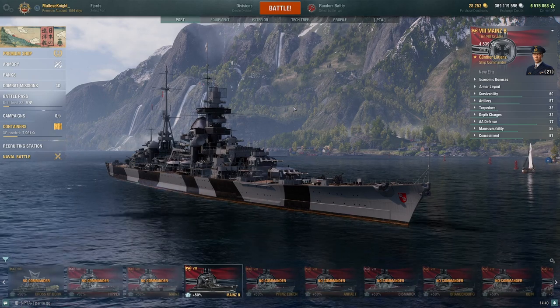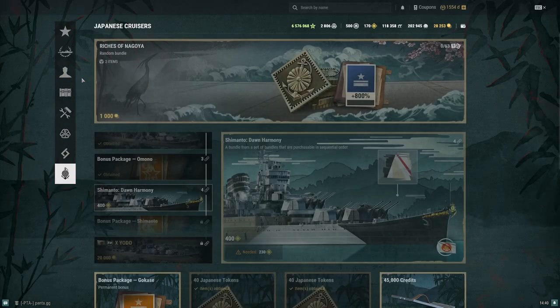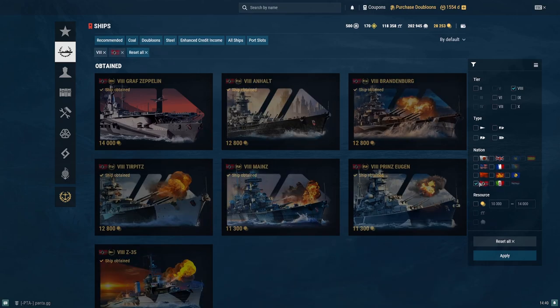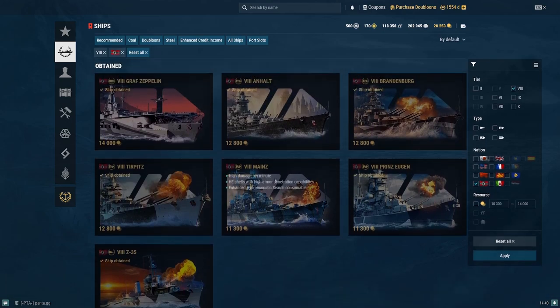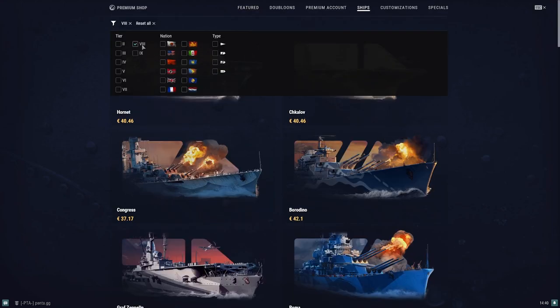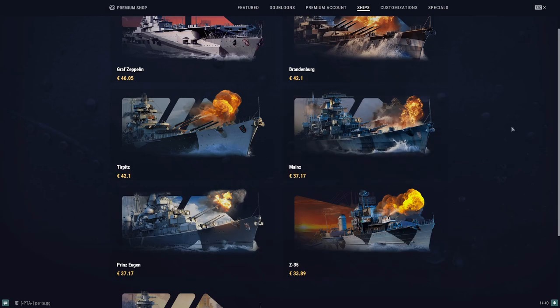One more thing before my final opinion — the price. In the armory, Mines costs 11,300 doubloons, the same price as Prince Eugen. In the premium shop it's 37 euros and 17 cents — again the same price as Prince Eugen.